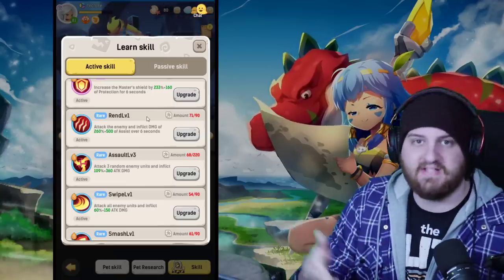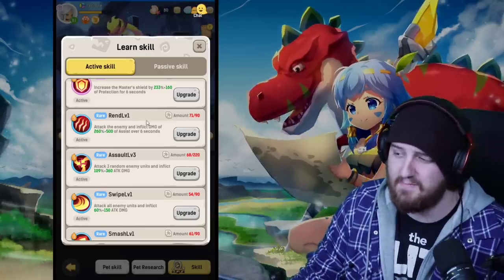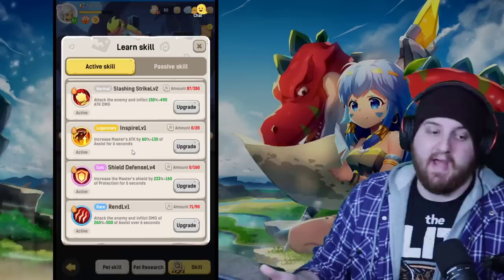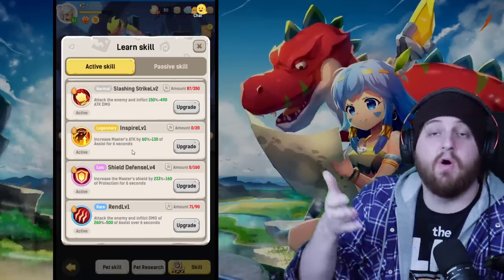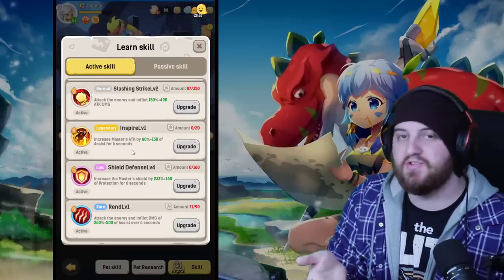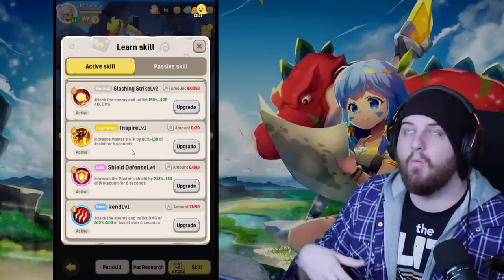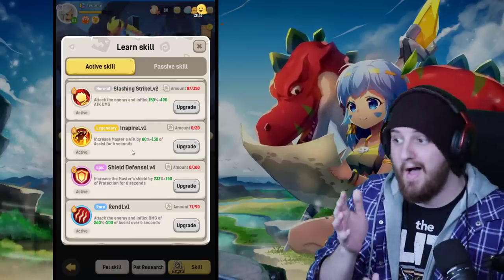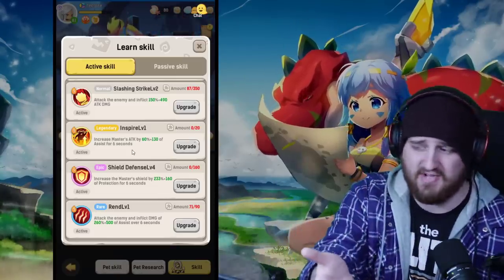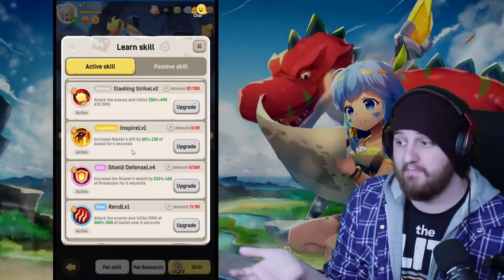So Rend should line up drastically more than Smash. If you are using a pet with much higher DPS because you're not fortunate enough to have a pet with high assist, then you can get away with Smash — but otherwise go with Rend. The ratio is 60% better regardless of the fact that it's a DoT, because you're going to get that off pretty much every single time. Even if you lose the last cast, you'll still net more gains than using Smash.